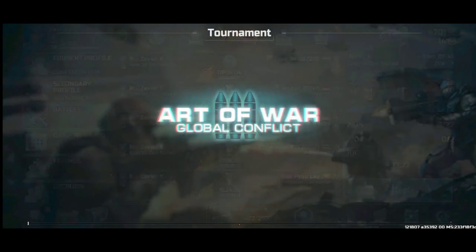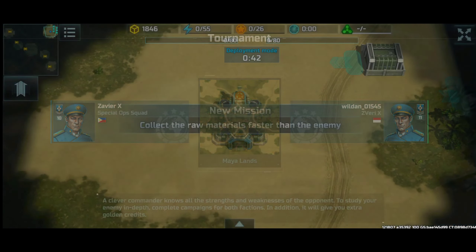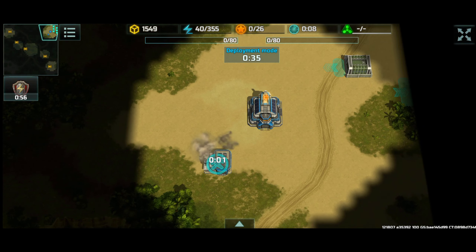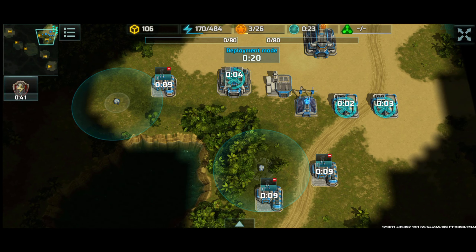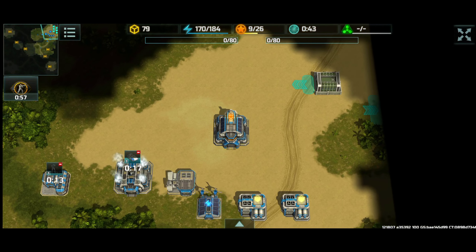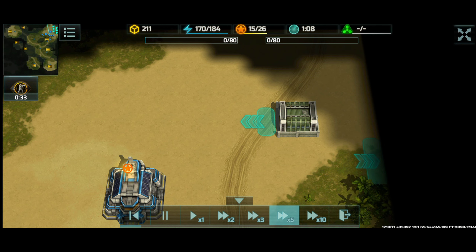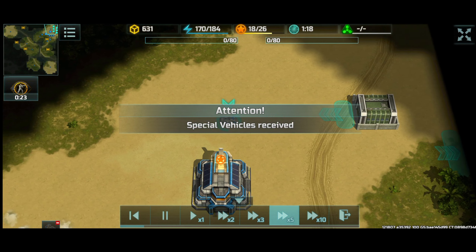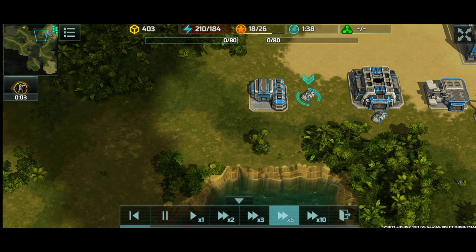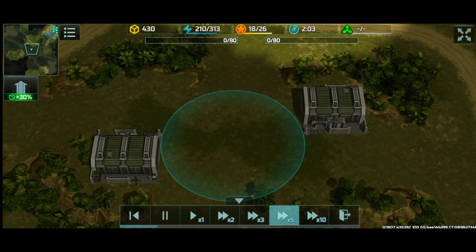Hello Commanders, ProTazio back with a new video and we're gonna do a review of the tournament Large Reserves. So I'm actually doing a review of the battle, or of the tournament itself battle by battle. At the beginning of the game or some point in time, you'll get a special vehicle — for the Confederation it's the Fortress, and for the Resistance it's gonna be the Armadillo.